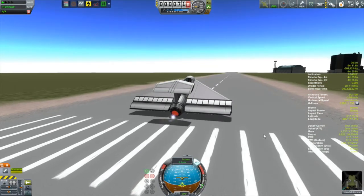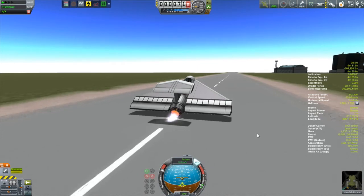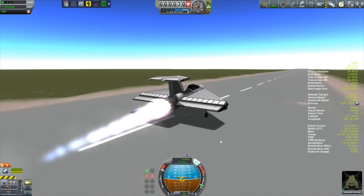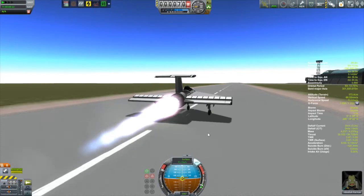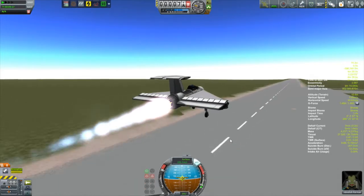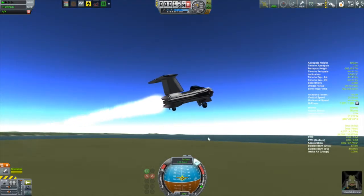So we'll throttle up, and hopefully we'll get this plane sort of get down and level. There it goes. Getting down there. All the wheels now are on the runway and pitching up. Oh, this thing really doesn't want to go up. That's something else to look at. Oh, there it goes. So what this thing is, is a nuclear-powered jet.